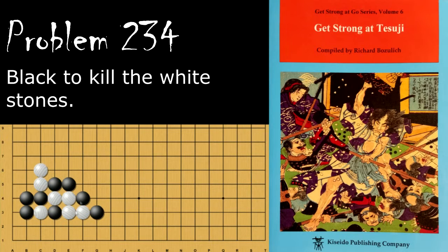Problem number 234. Black to kill the group of White stones right here. Black's move is the hane, which also ataris this group. White will capture, and then Black can squeeze this group. If White tries to pull these stones out, then Black will just descend with it and capture the five right here.